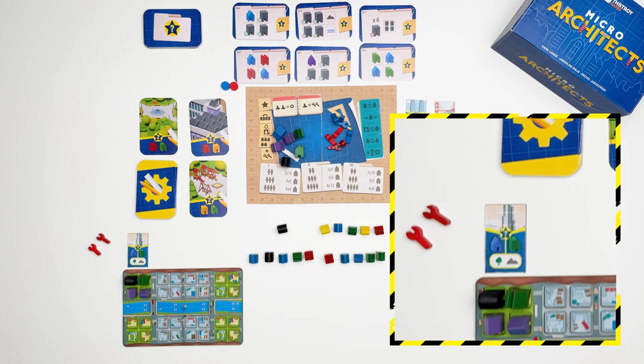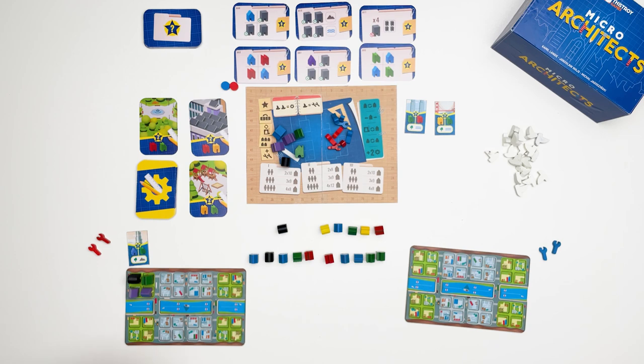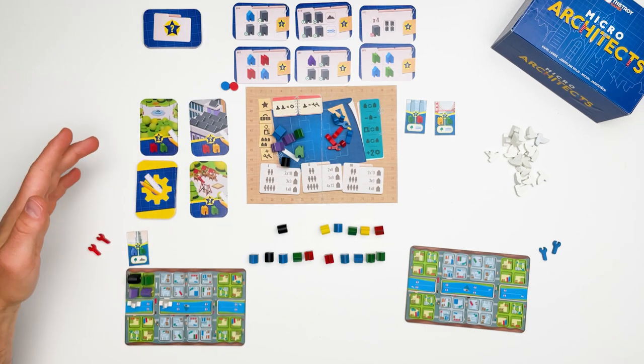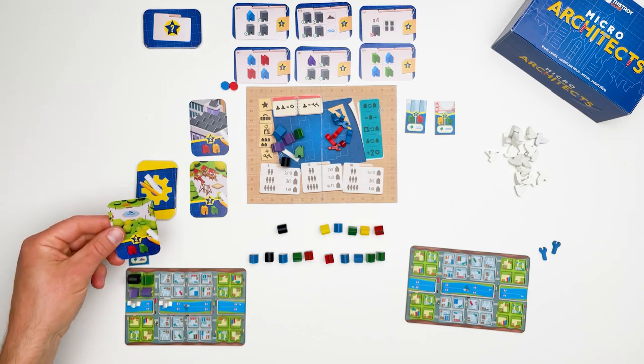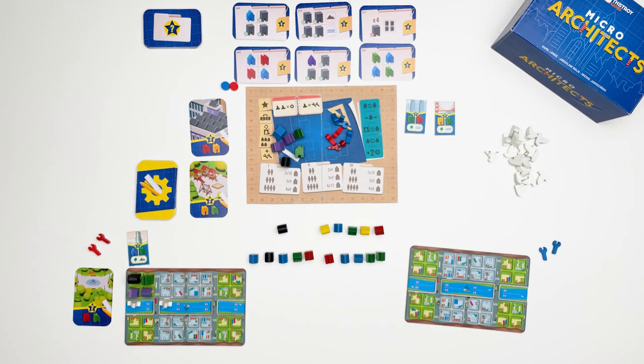For a total of four points. Whenever you fill a whole block you always gain a boat token and place it beside that block. Whenever you have two boats in your city, you can slide them over to mark that they were used, and for these two boat tokens you can gain a service tile of your choice from the three on display. As both score for pairs with green buildings and I already have one green building, I'll put it beside my city board — now I know I need to gain more red and green buildings to score more points for that service card.